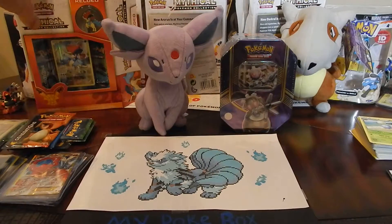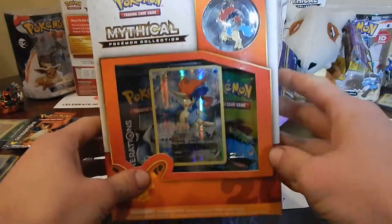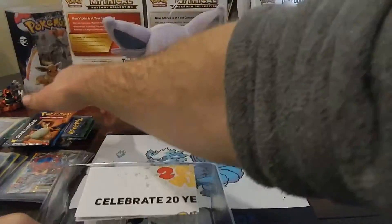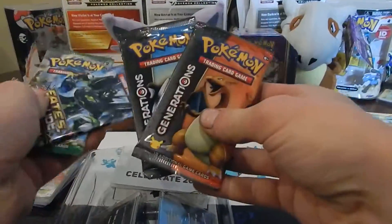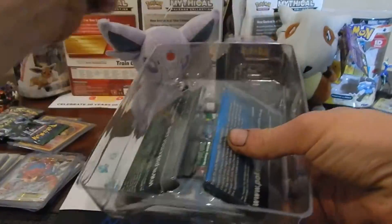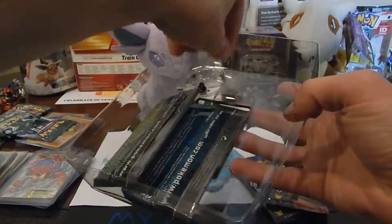What is up guys, it's my Pokebox and we got a Mythical Collection — Keldeo. Let's go, Pokemon Generations. Let's get some nice pulls. We're going to open some extra packs as well. A really sweet pull last video. I just opened the packs until I was happy with my pulls. And then we got two more, besides the two that come in the mythical box. It's Keldeo this time.